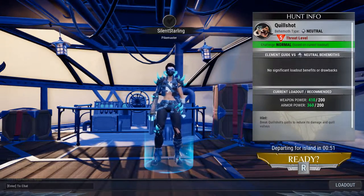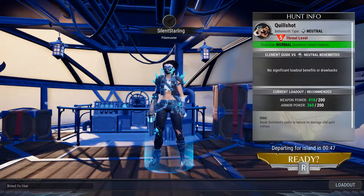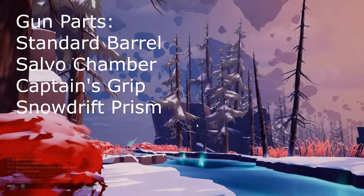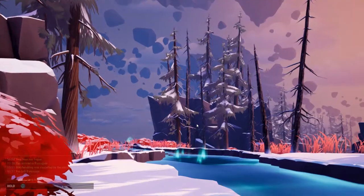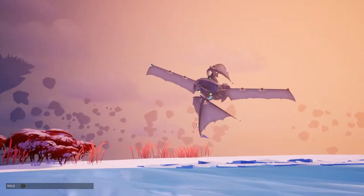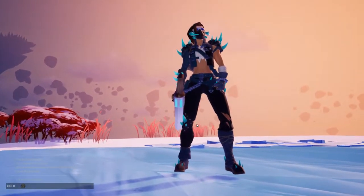I'm wearing the quillshot set right now, which is one of my favorite sets — I really enjoy it. I'm also going to use guns today, because guns are what I recommend for the first couple times you're gonna fight a quillshot. It allows you to sit back a little more and be more cautious and defensive, because the quillshot moves a lot faster than the shrike and gnasher.